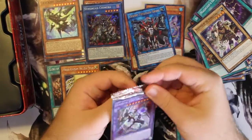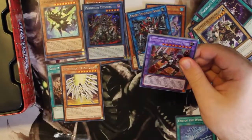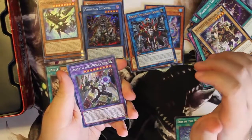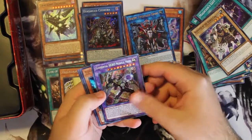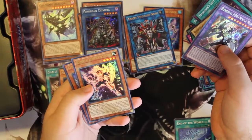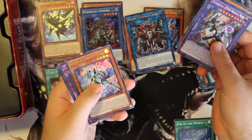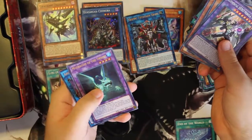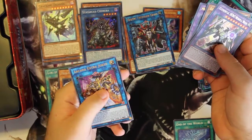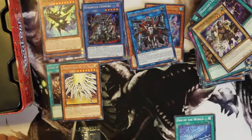Here on the Jaden and Yuki tin, we have Elemental HERO Nebula Neos — holding out judgment on this until we get the rest of the Neo Spacian support, and I'm remaining hopeful. Then we got Elemental HERO Solid Soldier, known as Solid Man in Japan, but I like this one because the alliteration is better. Keeper of Dragon Magic, Mud Dragon of the Swamp, and Arcana Extra Joker — why they decided to use Arcana Night Joker as the one to get a retrain, I have no idea.